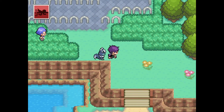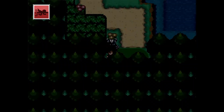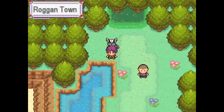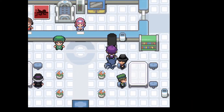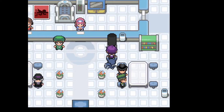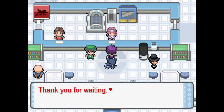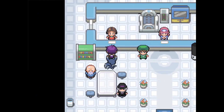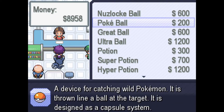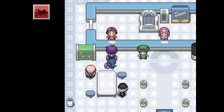Checking the PC to see if we got an encounter — we didn't, since we didn't nickname anything. Heading back to the Pokemon Center. Spending money on Hyper Potions since we need as many as we can get. Making sure we have enough Poke Balls and grabbing an Ultra Ball.